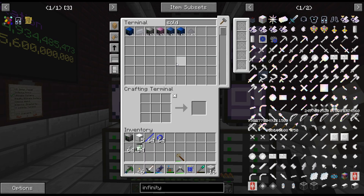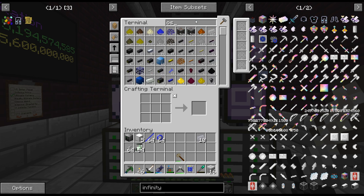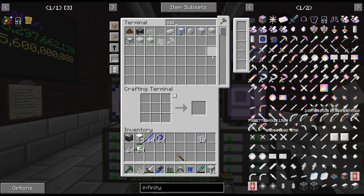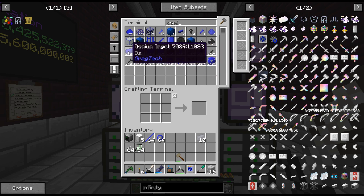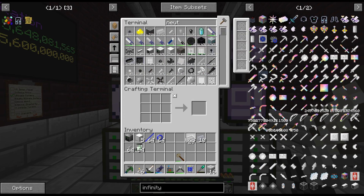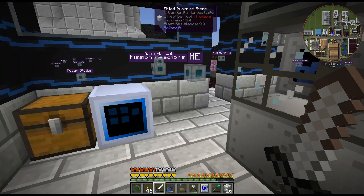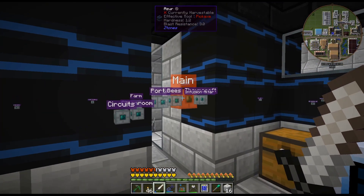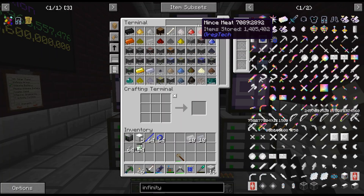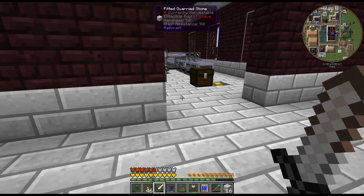We need 10 soldarium — I think it's 10, 10, and 10. Let me do the math. So 10 of that, and then I think it was neutronium. Is that neutronium? Yeah, 10, 10, and 10 — right? And we're only doing this once, so we don't have to worry about putting it in Steve's Factory Manager or anything.